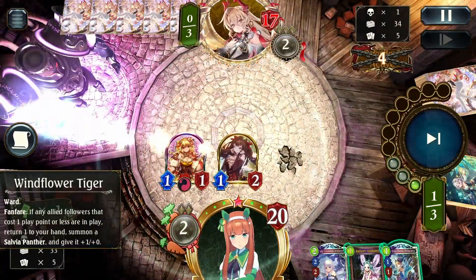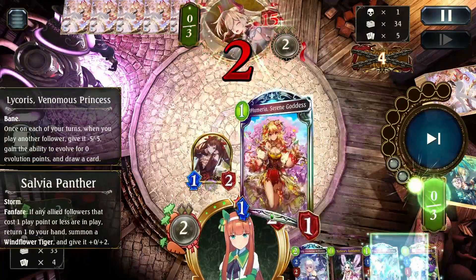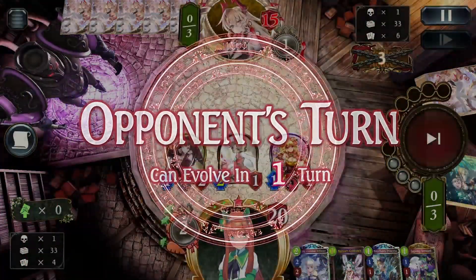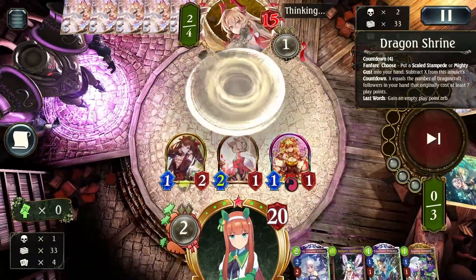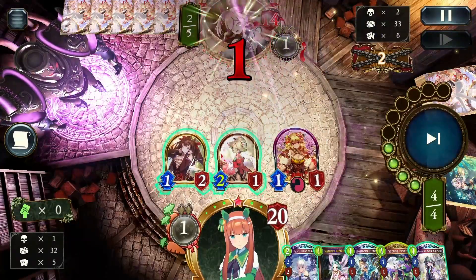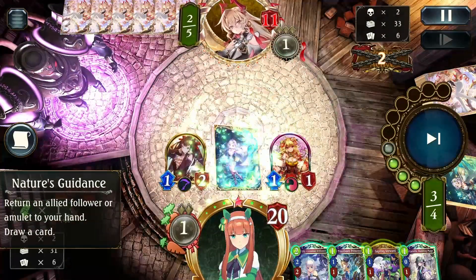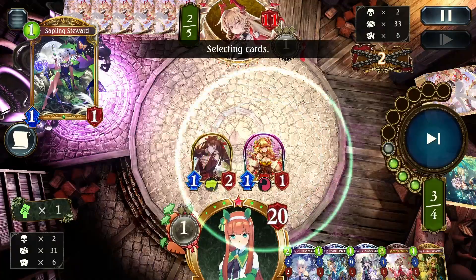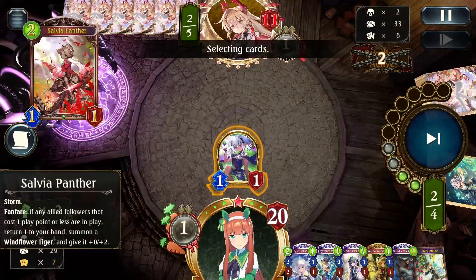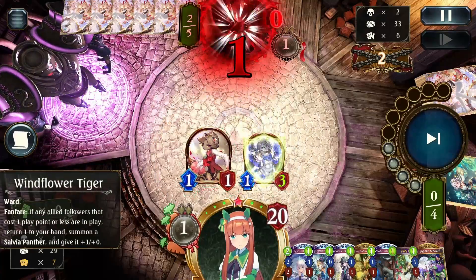I play Windflower Tiger — Licorice will eat the Windflower Tiger but that draws a card, so that's fine. I have Sapling Stewardess but I'm saving it for draw and don't want to waste board pressure while they can't clear it. I keep Sapling Stewardess, put Plumeira in play, hit them in the face, then bounce Salvia Panther to play Sapling Stewardess on the remaining cards. We bounce Sapling Stewardess back into hand hoping to draw a key card.